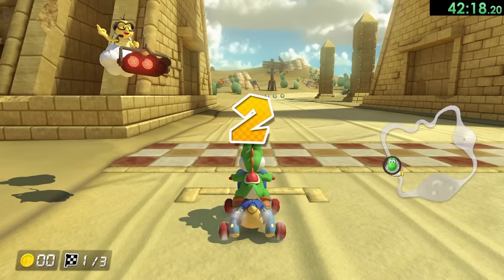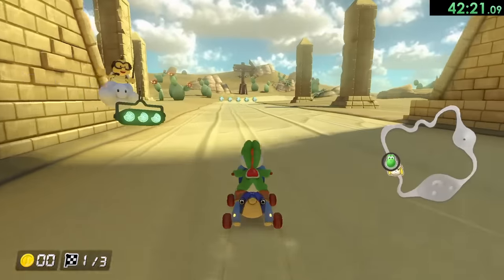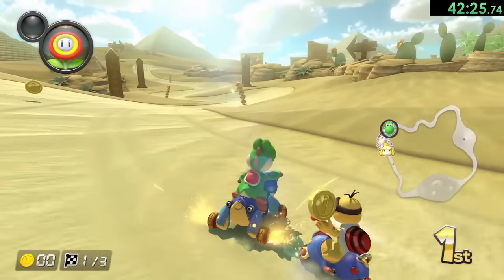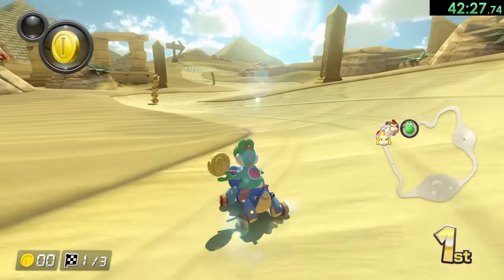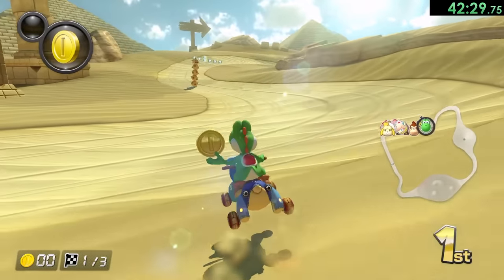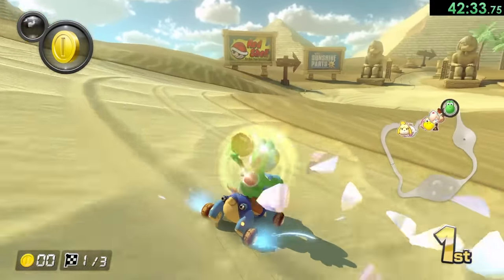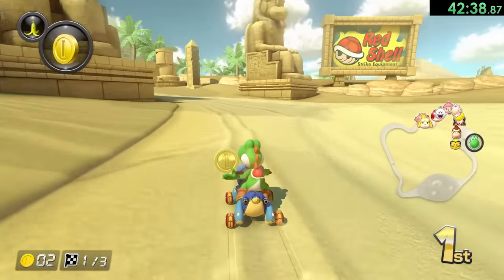Now we're on to the Banana Cup and we have GCN Dry Dry Desert — I love Dry Dry Desert, this is a very cool stage. And there are also some really cool tricks like this one, where what we're going to want to do is jump right there. We were supposed to get a boost into the jump and then that would have made us go faster. I mean, it was cool — we jumped over it at least.